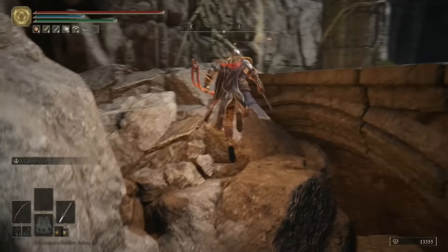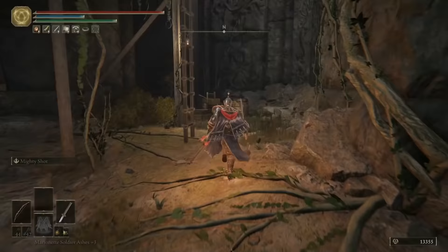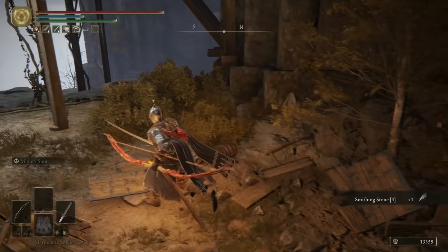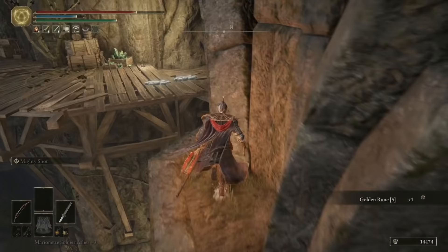Before going any further, just after taking out the bats, stick to the right-hand side and you can jump up the rocks here and over the rubble, and grab a Somber Smithing Stone 3. You can get this Smithing Stone from behind the barrels and continue up the ladder. Once you clear out the next area and you've got to here, you can jump over to the pillar, and if you run round the right-hand side, you can grab a Golden Rune 5.